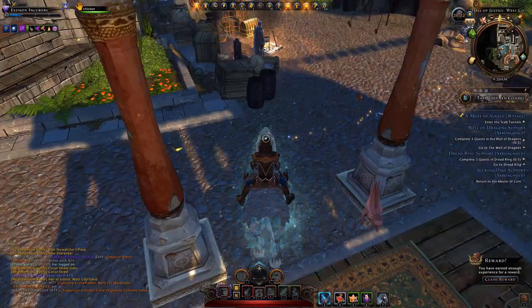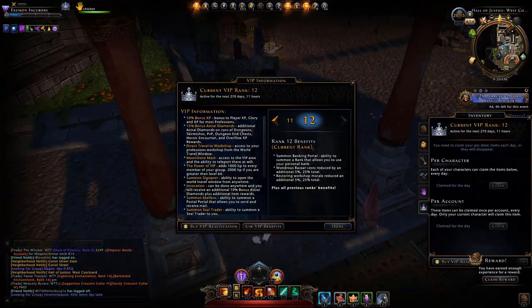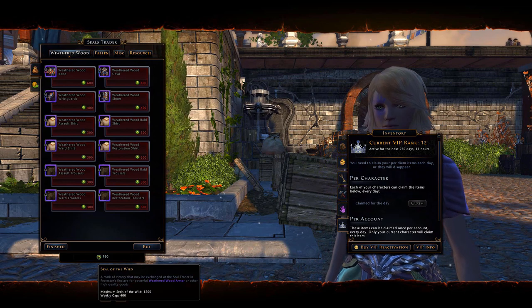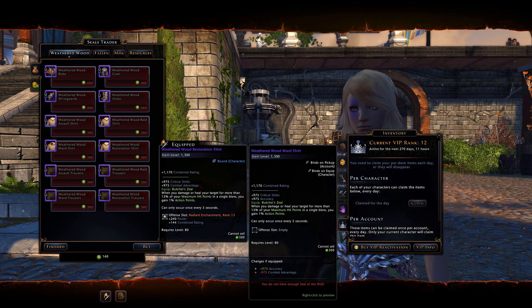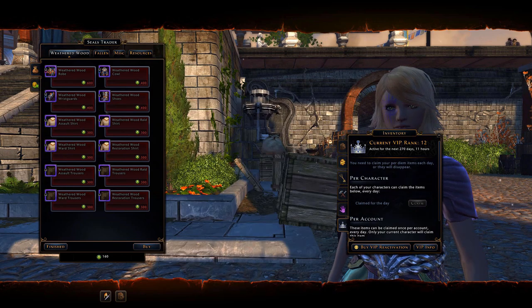If you didn't catch my video about it, you also have a new seal currency. I'll go to the seal trader to show you that. Your new currency is called the Seal of the Wild, and you can use those to buy some nice 1300 item level items. I also have that covered in the other video I did about this.